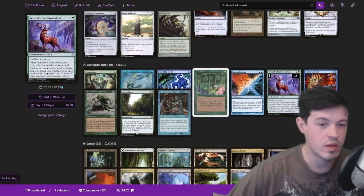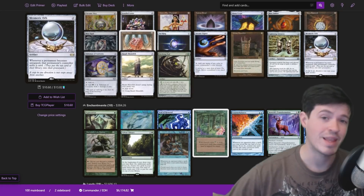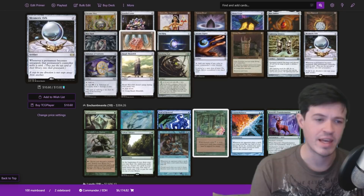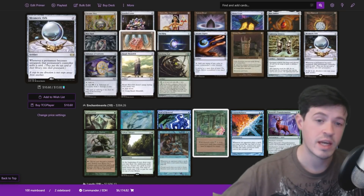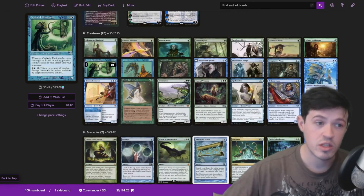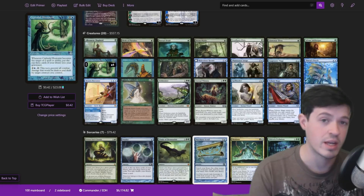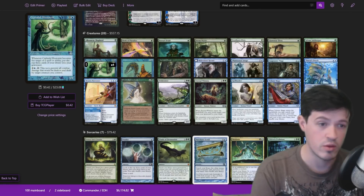You can also get Basalt Monolith and Mesmeric Orb. A lot of the time, the reason I play all three combos is that with exiling and removal, a bunch of these combos can get disrupted. Being able to pivot with your Intuition is important. One of my favorite piles is Lightning Greaves, Hermit Druid, and Cephalid Illusionist — because if Lightning Greaves resolves, that gives you two different ways to win. There are a lot of interesting piles off Intuition that just straight-up win you the game.